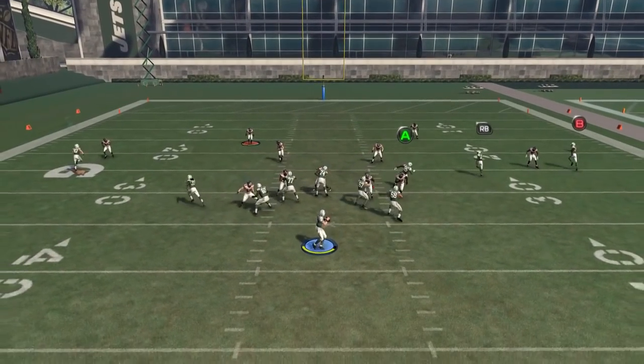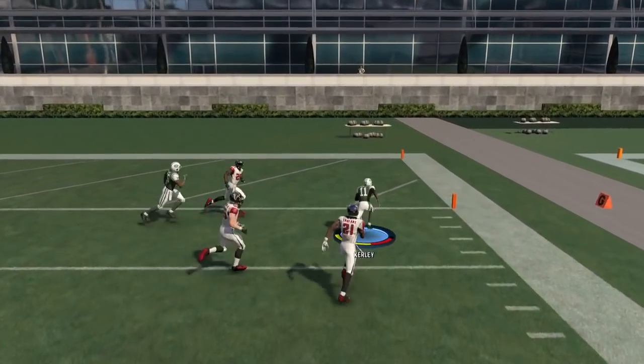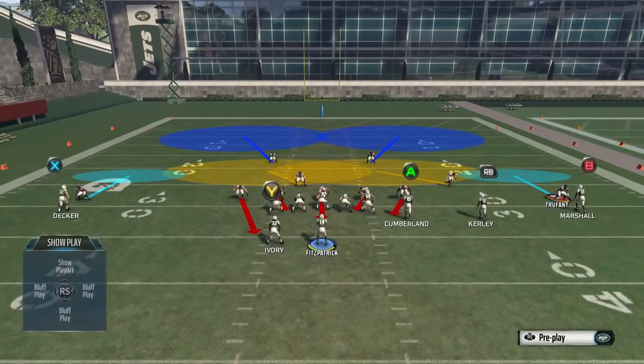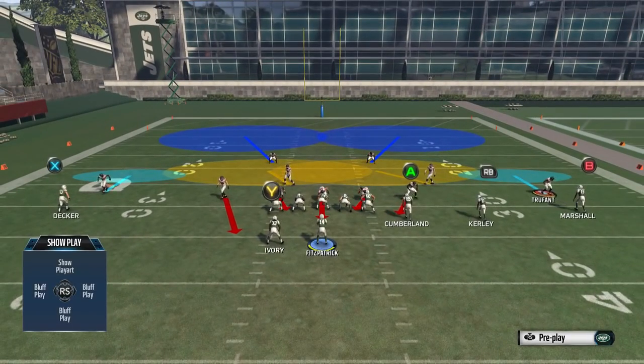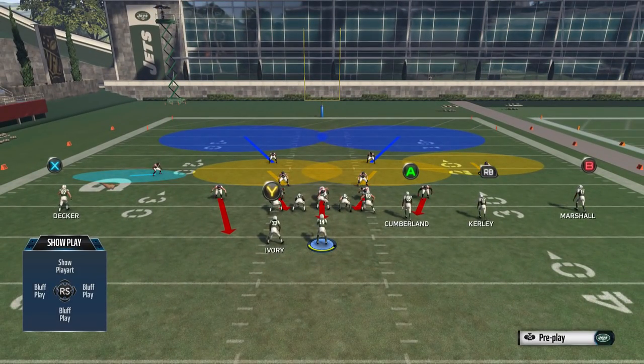So how do you prevent this? You need someone to guard the flat route, someone to guard the corner route, and someone to guard the deep route in any of these route combos. What we're going to do is call a Cover 2 zone and take the corner back on the side that has a lot of receivers — on the right side, the trip side — and put them in a yellow hook zone.